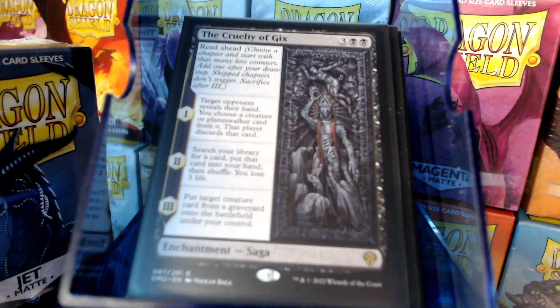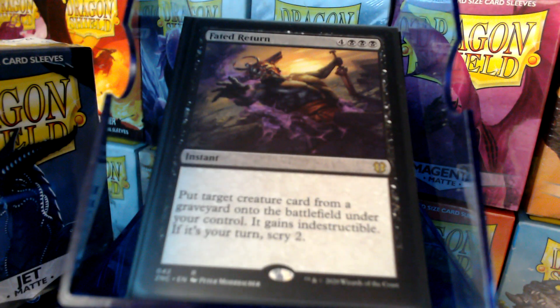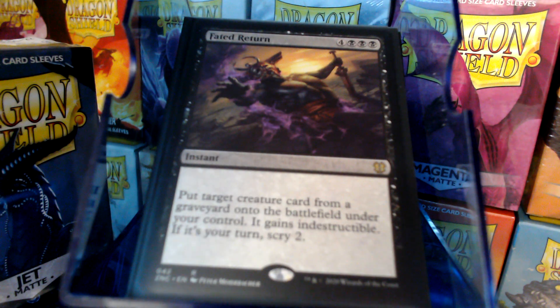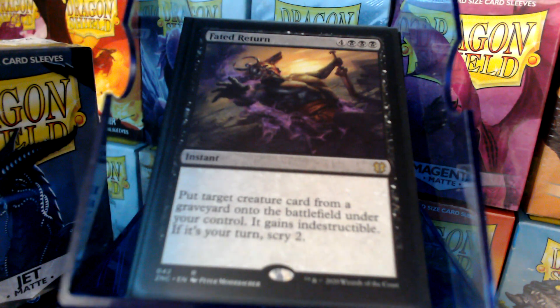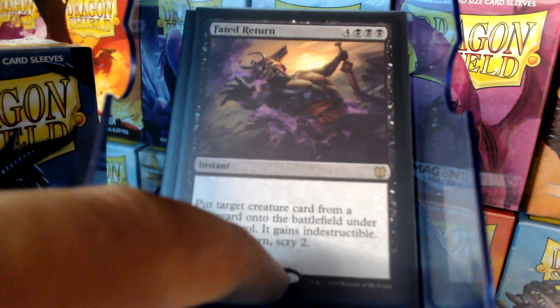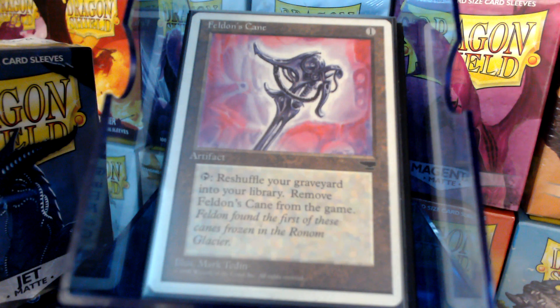The Cruelty of Gix — same thing from a graveyard. Fated Return: expensive at 7 mana, but it makes the creature indestructible. If I can steal their indestructible creature and make it indestructible, that's pretty big. Feldon's Cane to get it all back.